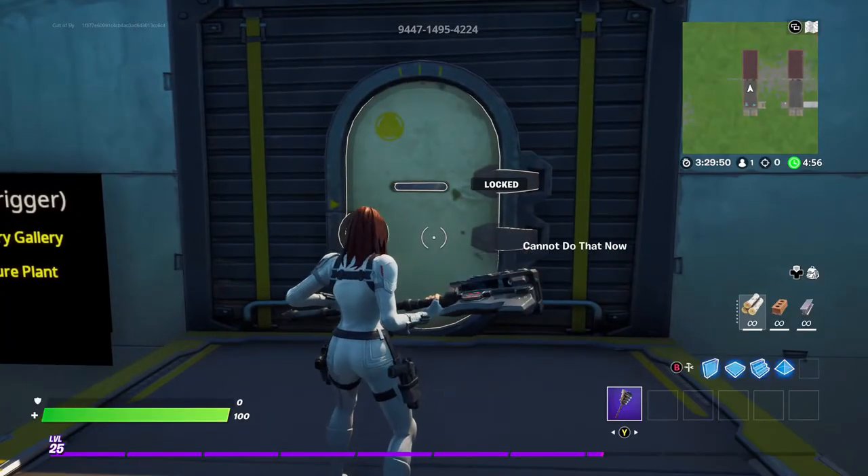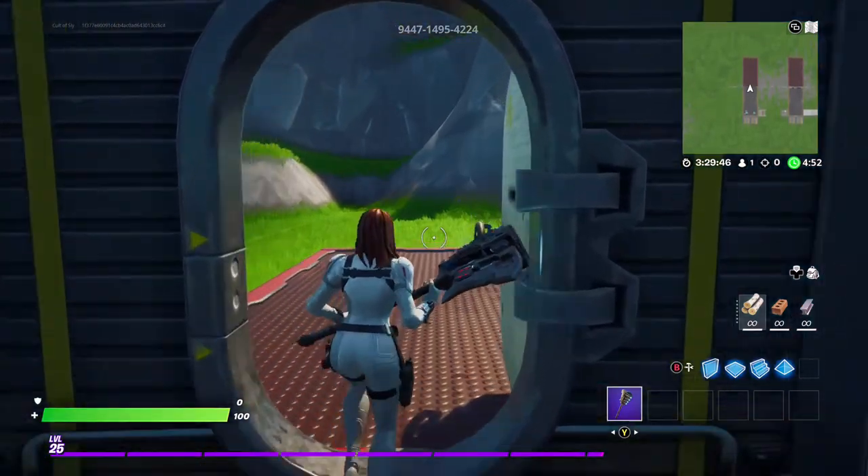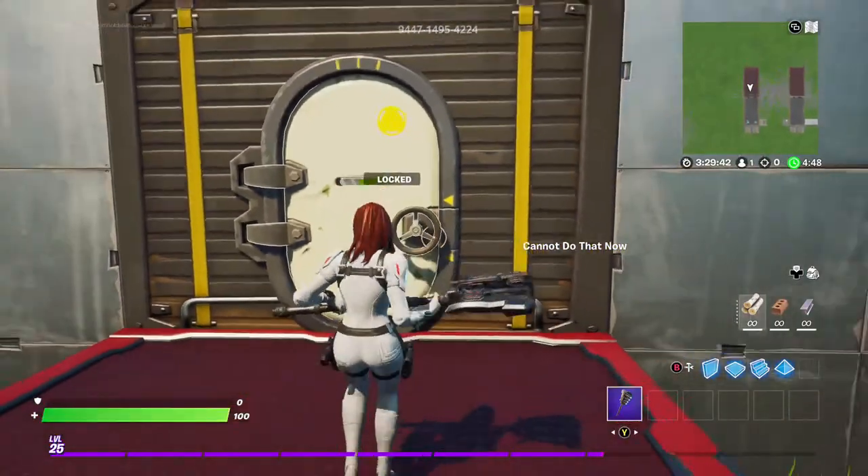Let's try that out in game. We approach the door and it says locked, but we take one step closer and it opens up. When we walk through it, it closes behind us, and it's locked — we cannot open it.